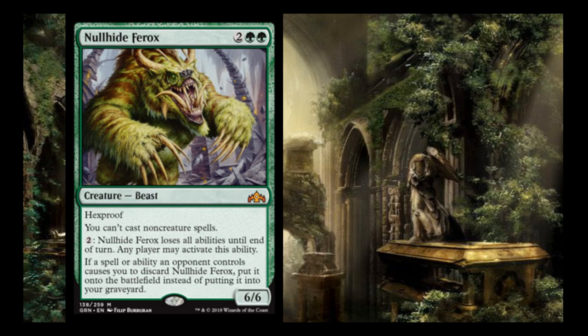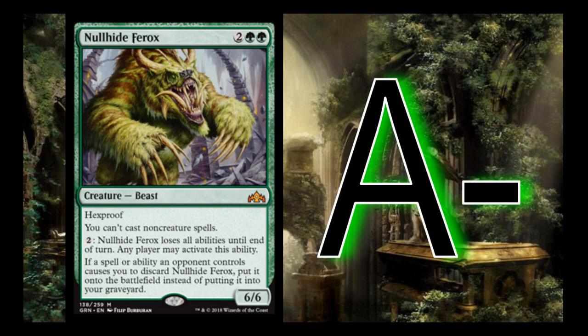Nullhide Ferox is 2 green-green — a 6/6 hexproof. You can't cast non-creature spells, but you can pay 2 mana for Nullhide Ferox to lose all abilities until end of turn, and any player may activate this ability. If a spell or ability causes you to discard Nullhide Ferox, you put it onto the battlefield instead. This card is just a massive hexproof threat that continuously attacks until your opponent answers it. Removal spells cost extra mana to use on it. I give it an A-. It's really efficient and going to be very strong in Constructed. In Limited, it's still a card you definitely want to play.